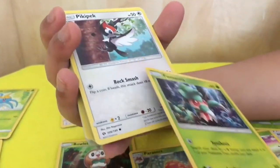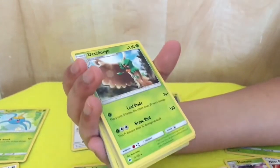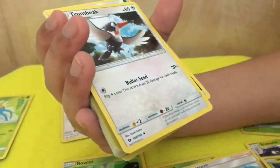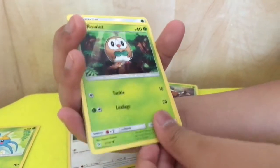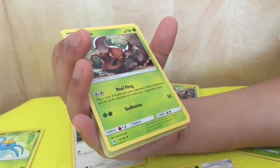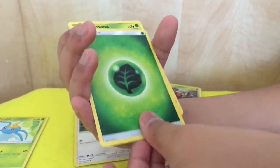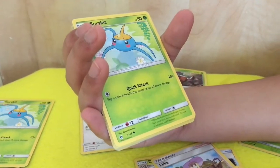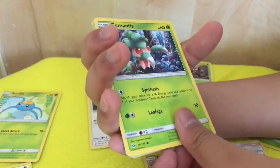Another energy card, a Scyther, a Peeking, another energy card, a Hau trainer card, another energy card, another Decidueye — this one is blue. Another energy card, a Morelull, a Zomboy, a big Komala. An energy card, a Timer Ball, another Rowlet, another energy card, a Beedrill, an energy card, a table card, another Pinsir, an energy card, a Comfey, a Potion, another Parasect, another energy card, another Bounsweet.